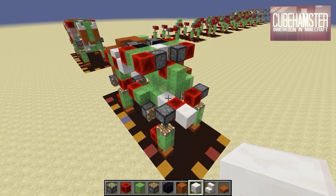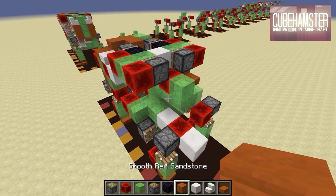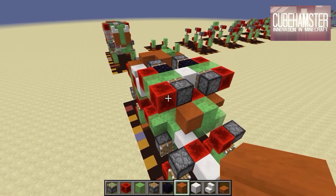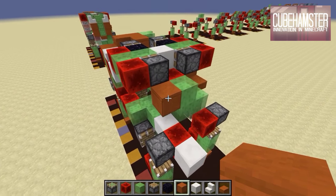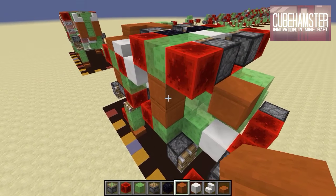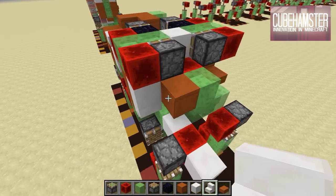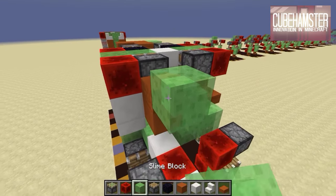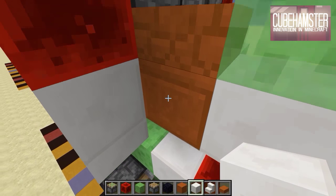Step fifteen: we're almost at the point where this is functional and can move. Place a sandstone block there — or TNT. Technically at this point, if you were to remove all the obsidian blocks and update this piston, you would have a headless walking kitty. Since I want it to have a head, we continue. Place some more TNT or sandstone there, then a quartz, a slab, then a slime block, and a quartz block. It is this block that will cycle the engine and update the piston after it has moved forward.